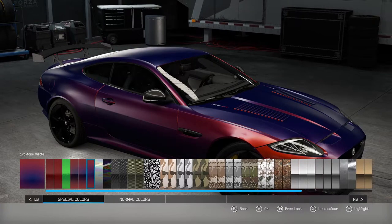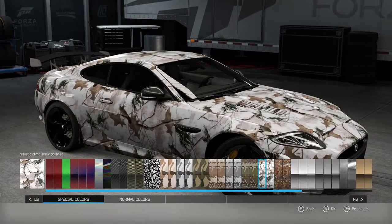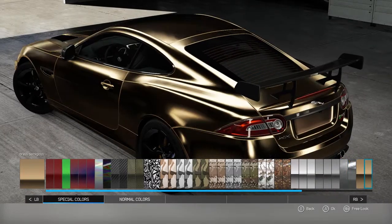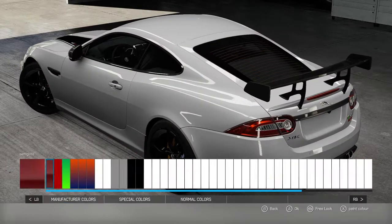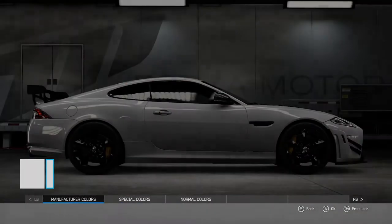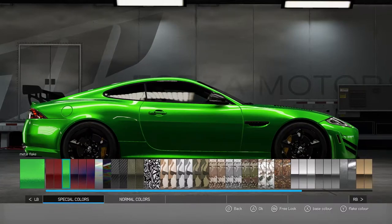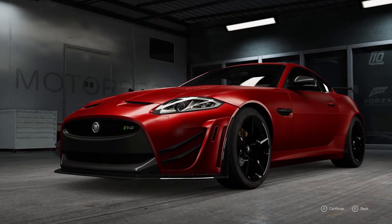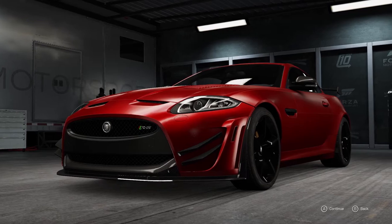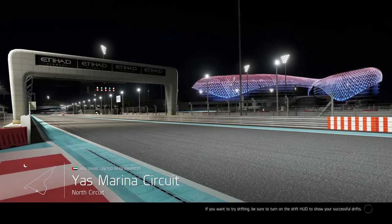Let's try and go for a wacky paint job if that's possible. I'm going to go with this - let's see how this goes. Saving. Looks nice - red satin wrap. Really looks nice. It looks mean though, this thing.